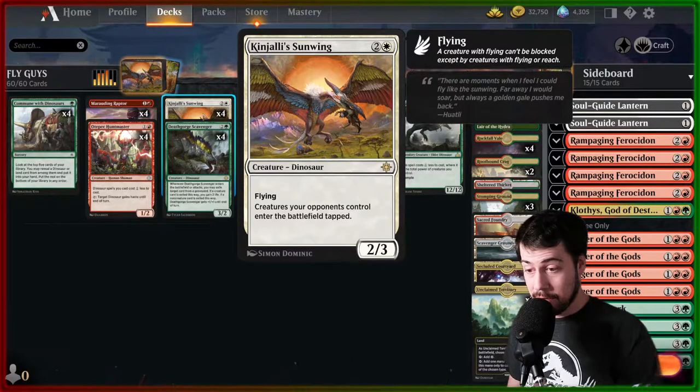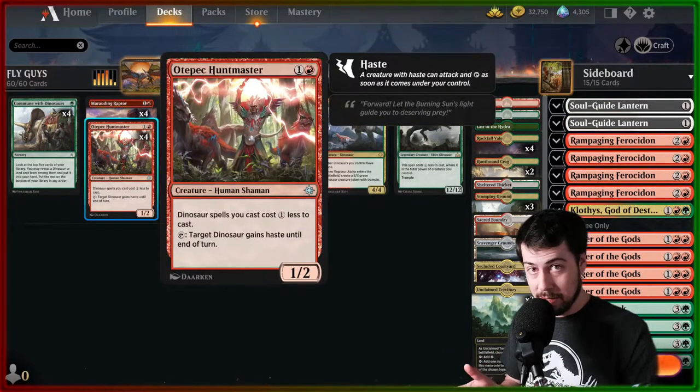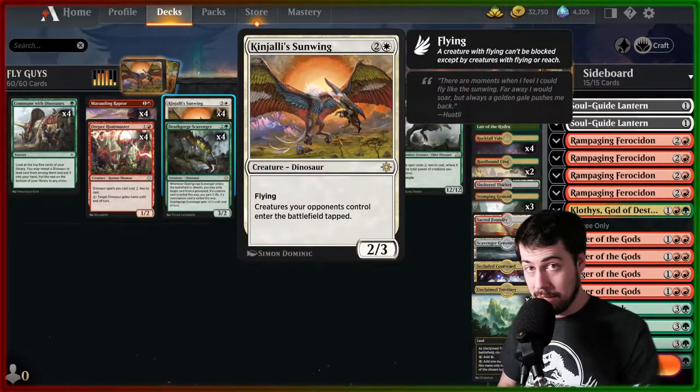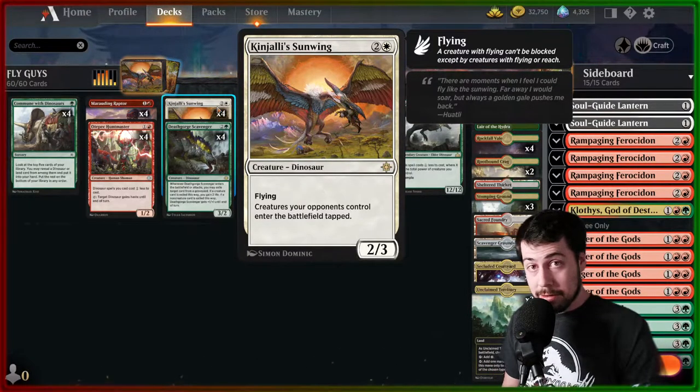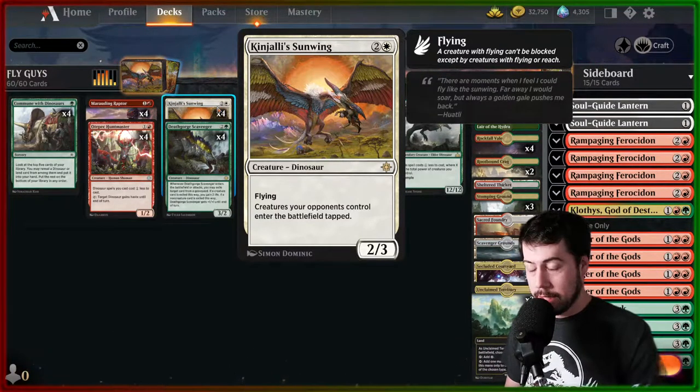Kinjali Sunwing costs two and a white for a 2/3, meaning it survives at least one ping from Marauding Raptor. Only needing a single white, it can benefit from some pretty intense cost reduction — hopefully having one Huntmaster and one Marauding Raptor to reduce it to only a single white. That'd be fantastic. It also has flying, so it would be able to trade with an Arc Light Phoenix. I'm looking forward to it hopefully slowing down aggressive decks, especially Izzet Phoenix, which I faced just before I started this stream.